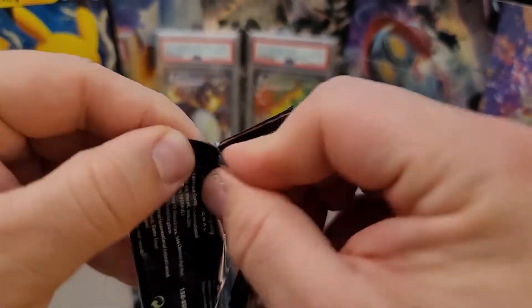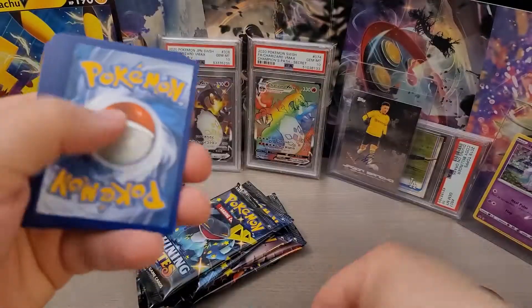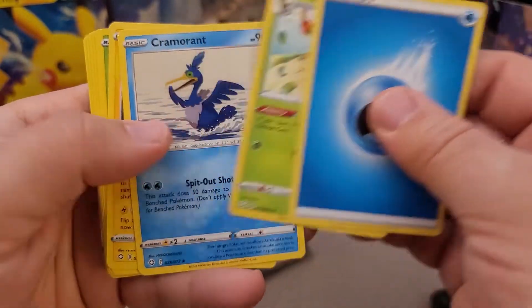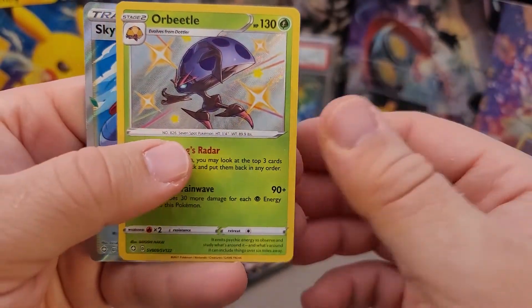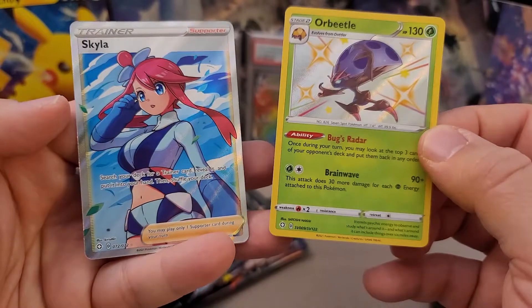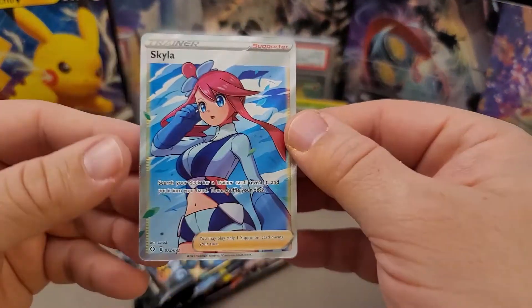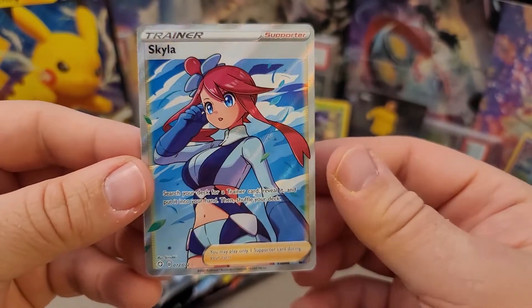Let that music from my son's Star Wars music box bring us luck. Oh, I see something! We got Skyla! That is a huge hit. So we got Orbeetle from the shiny vault, and we just pulled Skyla — one of the trainers that everyone really wants to pull out of this set, and we just nabbed it, thanks to the beautiful music of this Star Wars music box.